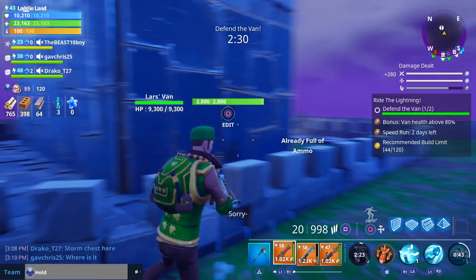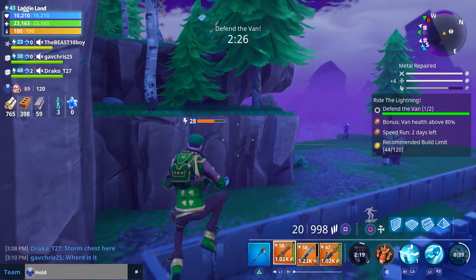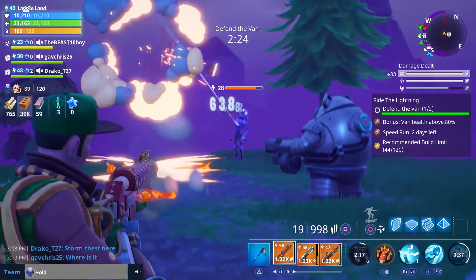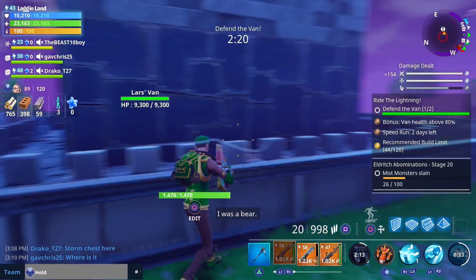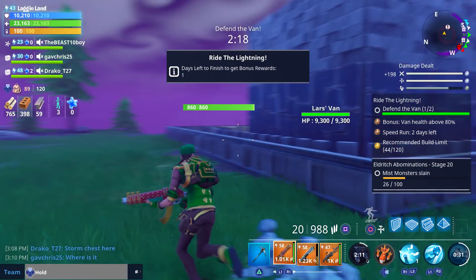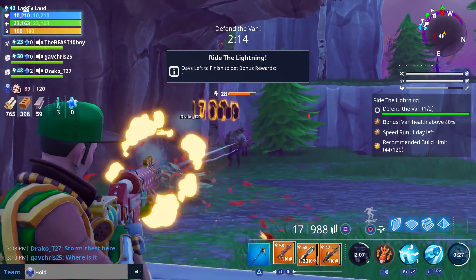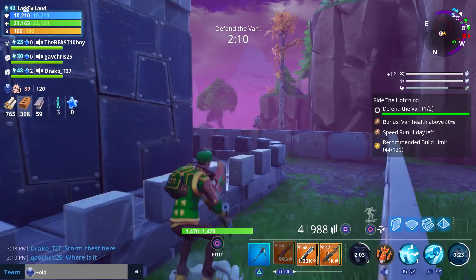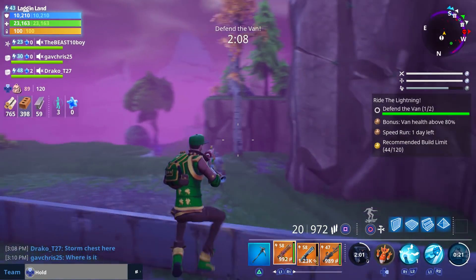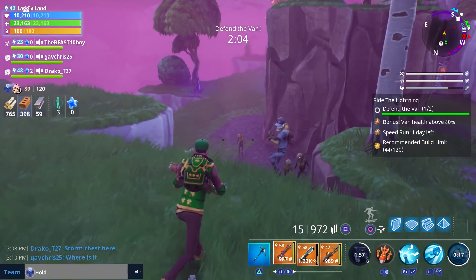Wouldn't that be a shame if I did all six towers and then the defense fails and I don't get credit for that last radar? I should have been more patient and waited for teammates. There's a big lag spike - I don't know what caused it. Here come more enemies. It looks like Draco might be on his way to help out, which would be lovely.